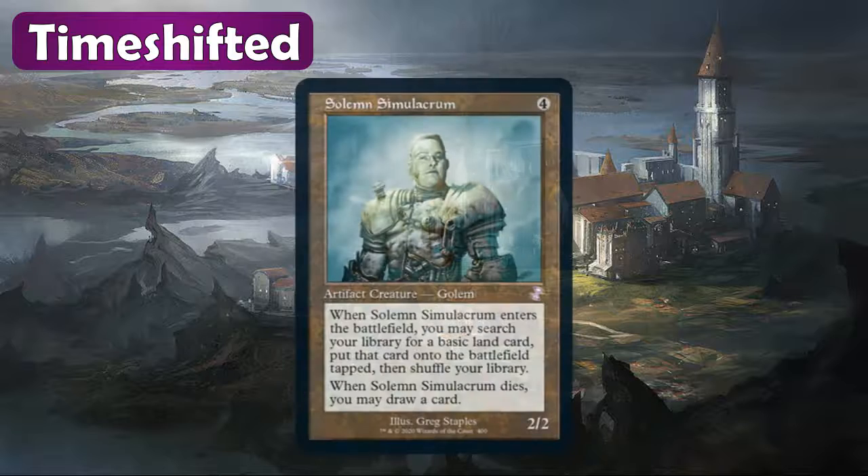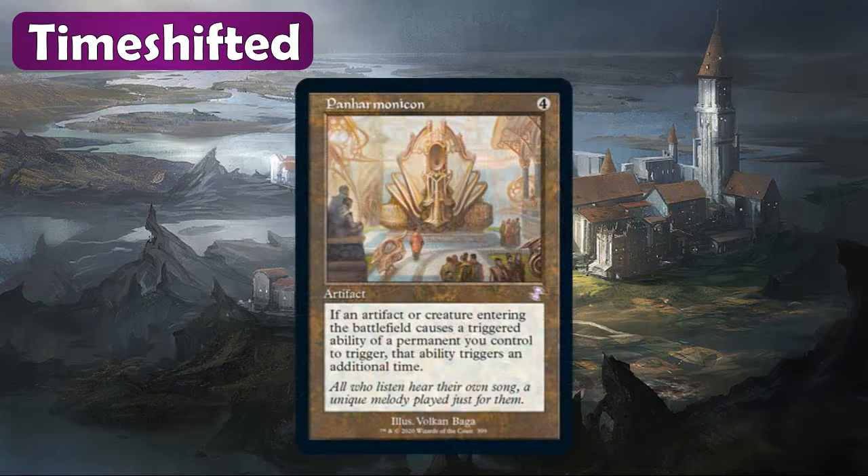A couple of colorless time-shifted cards — two fantastic Commander staples. The first one is Solemn Simulacrum. With that old art, it just looks like it's supposed to have that border — it just fits. Solemn is used in tons and tons of Commander decks, so this is a great reprint and probably going to be a great card to pull. Same with Panharmonicon — everybody's favorite ETB doubler, a fantastic card for enter-the-battlefield effects. It's getting the retro border treatment and it looks fantastic. I am super excited to open these packs and get these time-shifted cards. That's going to be my favorite part of opening this set. Be on the lookout for a box opening on the channel in the future.